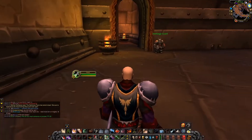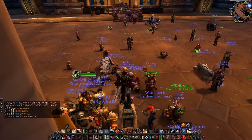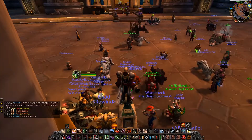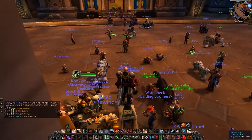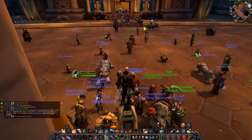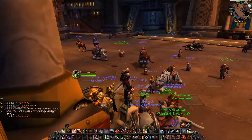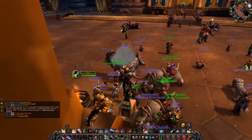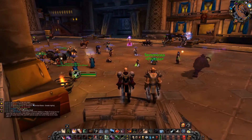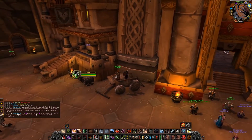The third best AFK spot is on top of the mailbox in Ironforge. This is particularly good if you are a female character and a neckbeard, because you can dance on top of here and get other neckbeards talking to you. Really good spot.